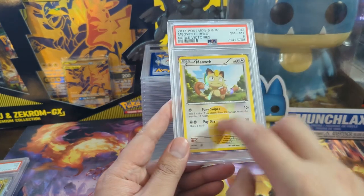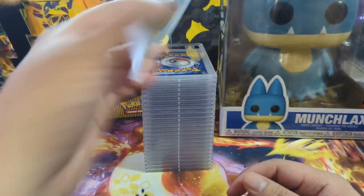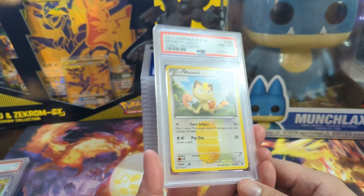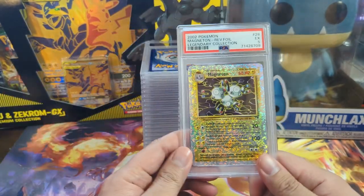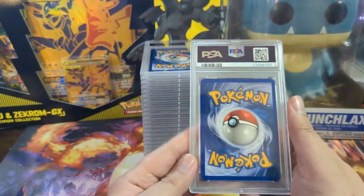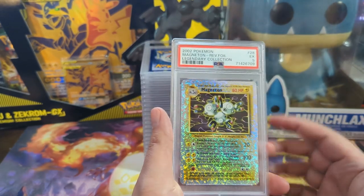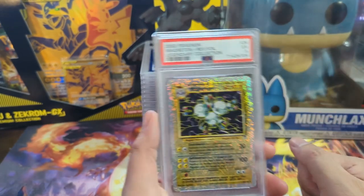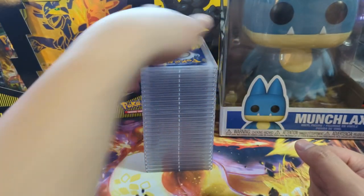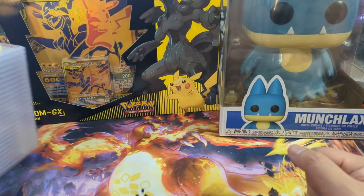We've got a random Meowth that has a cool coin emblem on his head from Noble Victories — looks like a secret rare, 102 out of 101. And then randomly for the last card we have a Reverse Legendary Collection Magneton, only getting the five. These cards are very hard to get; if you're going for a full set of low grades, a five might be achievable. I do have the Charizard already, but that's not something I'm exactly working towards right now.